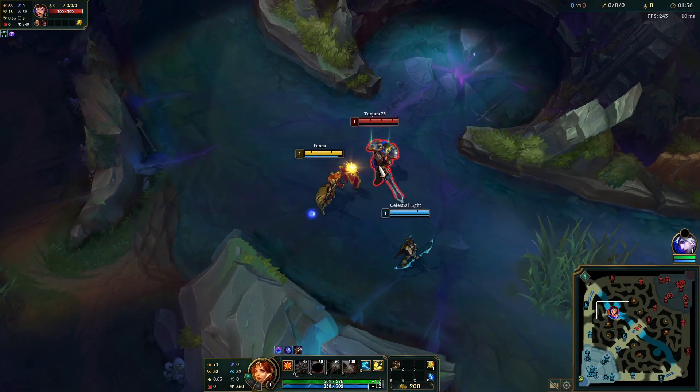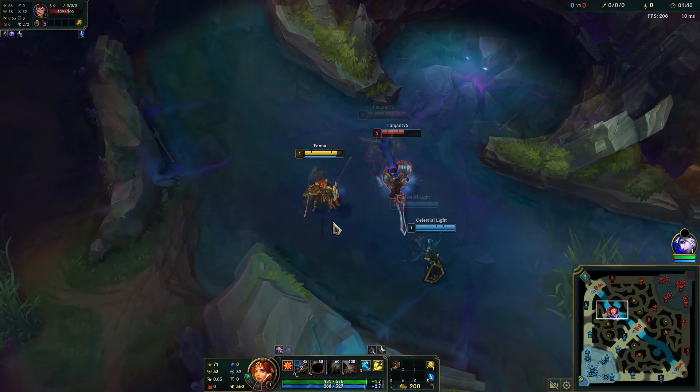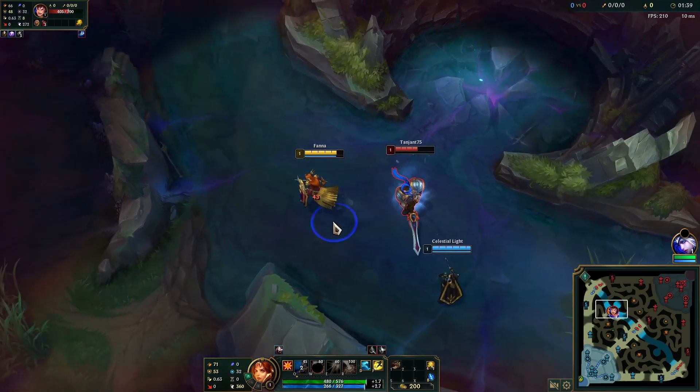Leona's passive is Sunlight. Enemies hit by Leona's abilities are marked with Sunlight. If an ally deals damage to an enemy that is marked, the mark is consumed and it deals magic damage based on your level.